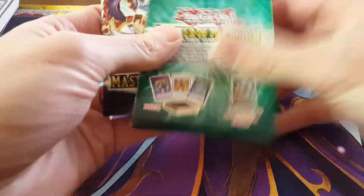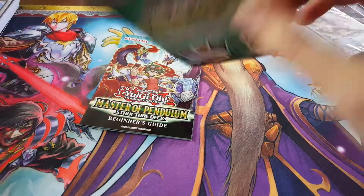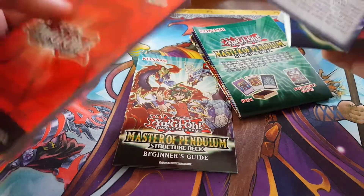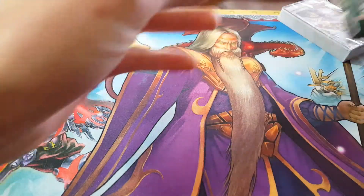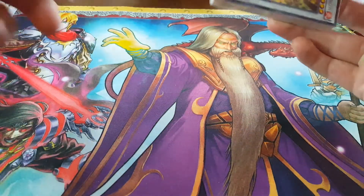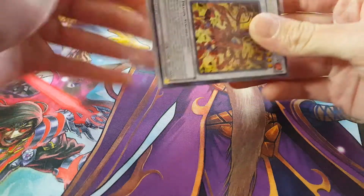Same thing — you get a playmat, but actually no tips on this one, strangely. You just get a beginner's guide and a playmat, but no official rulebook. That's strange because it's a structure deck so you'd think you'd get the official rulebook, but regardless it doesn't matter — we want the cards, that's what we came here for.